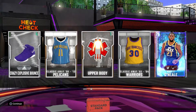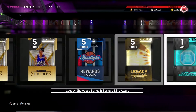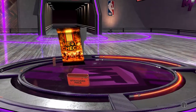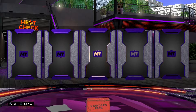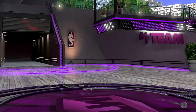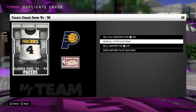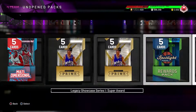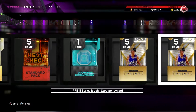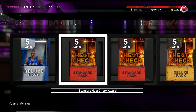Got a heat check player — Royce O'Neill. I'll take it; maybe down the line I'll complete the heat check collections so that's not too bad, getting heat check players since I barely have any in my collection. That's a sapphire Donovan Mitchell — don't think he goes for much but I'll send him to auctions just in case. Got a few more heat check packs — I'll leave the deluxe one for last.